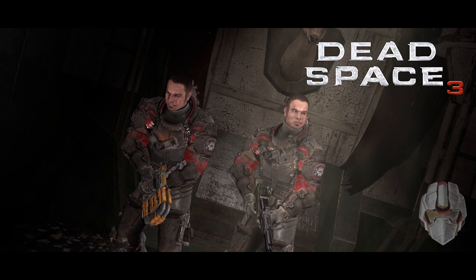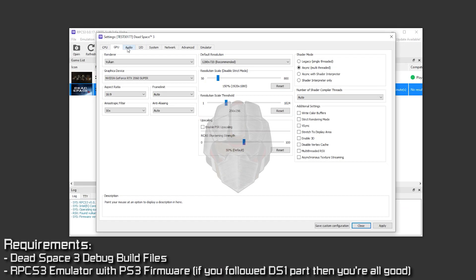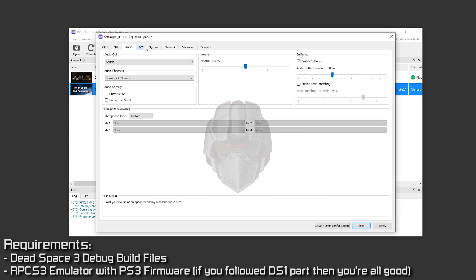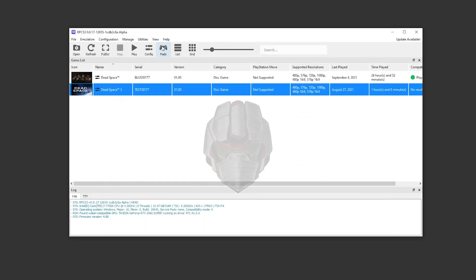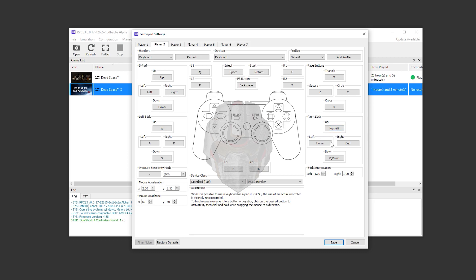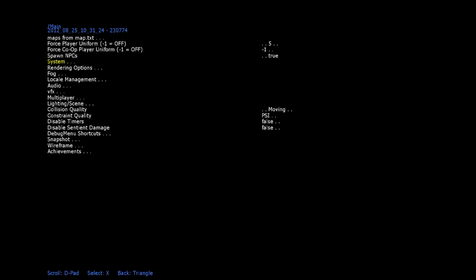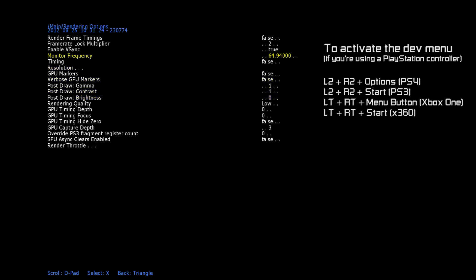Last but not least, the Dead Space 3 alpha build. The process is similar to the Dead Space 1 debug build, as this is a PS3 type build, so the only change you might need to make is to switch the controller's position. Regarding the debug build itself, it's pretty unstable even with powerful GPUs, so it will be hard to maintain a stable FPS count, especially during fight moments. I would recommend lowering the quality to low and maybe enabling auto configuration as well, though personally I haven't dug that deep into it.